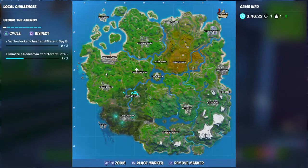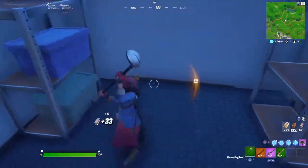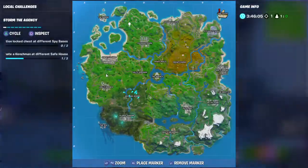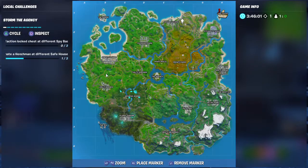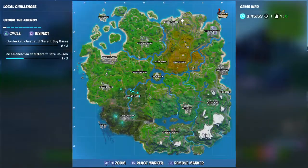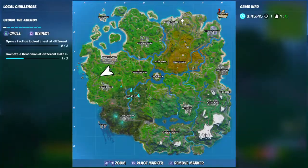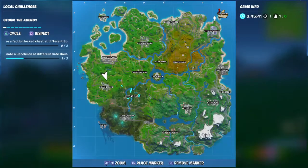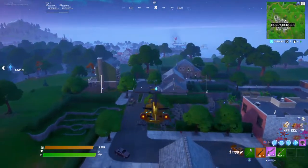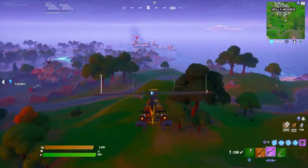You can either eliminate henchmen at different safe houses, or open faction chests. This is Battle Lab obviously so there is a chest over there. There's another chest at Agency, and if I'm not mistaken at Craggy Cliffs as well. The next challenge is eliminate henchmen at different safe houses. The Frenzy Farm gas station is another safe house location. Not trying to clickbait — these henchman places should work.